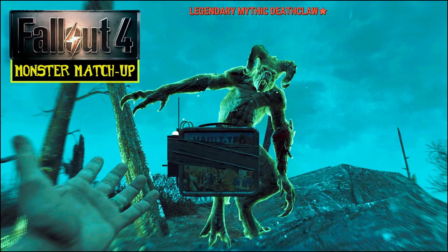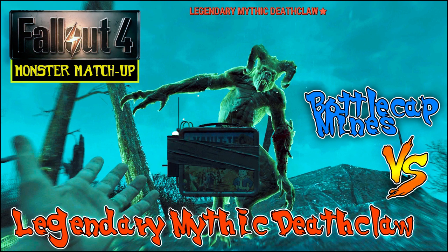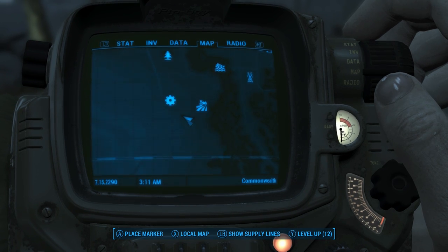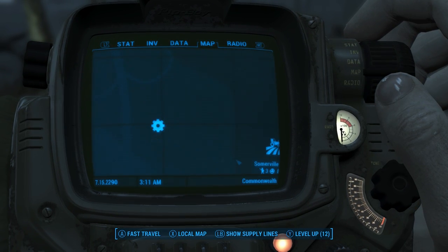So in my normal monster matchups, I usually pit a monster against various types of guns. This time I'm going to be doing something a little different and using nothing but a handful of bottle cap mines. Southwest of Somerville Place, I found a spawn spot for a deathclaw — you can see where it is here if you want to check it out for yourself.